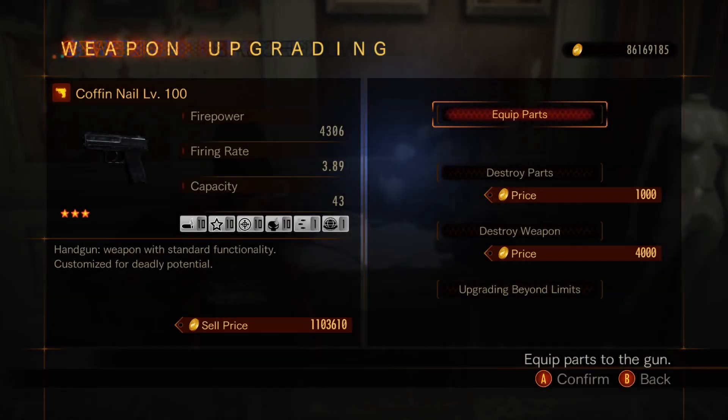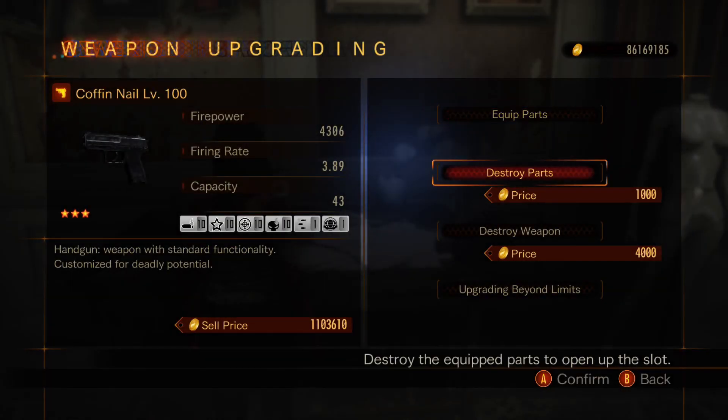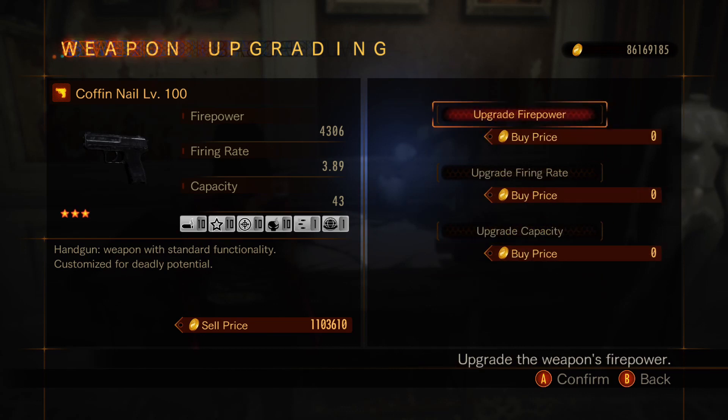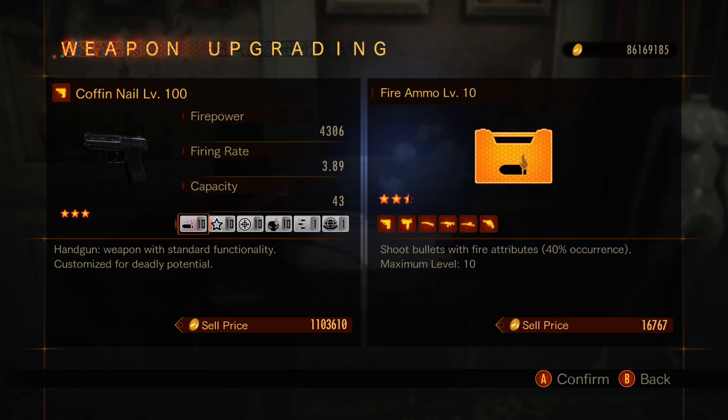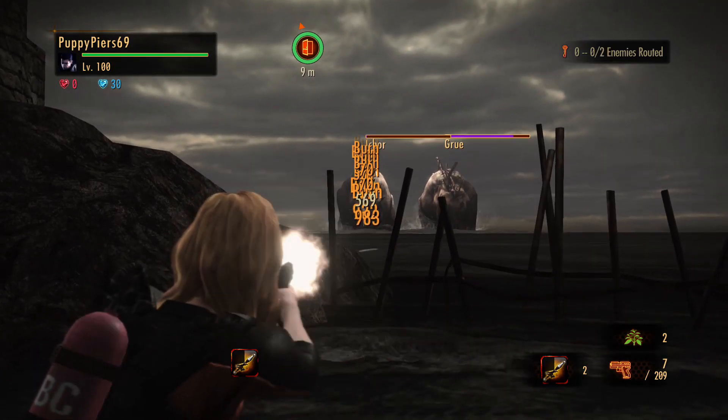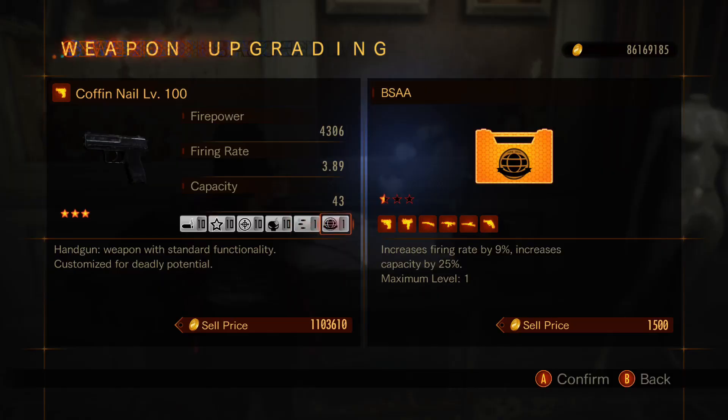Lastly is the P10 handgun with a rare tag, called the Coffin Nail. For upgrades beyond limits I gave it mostly firepower and a little more capacity. This wasn't a weapon I particularly made for this event but more for general use. It has fire ammo, critical hit, long range, standard burn — again, elements together — burst plus 2, and a BSAA part.